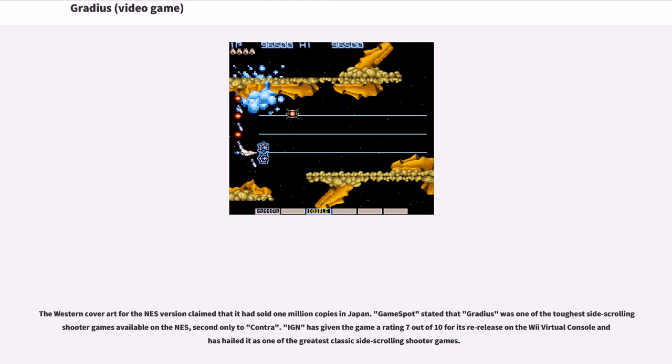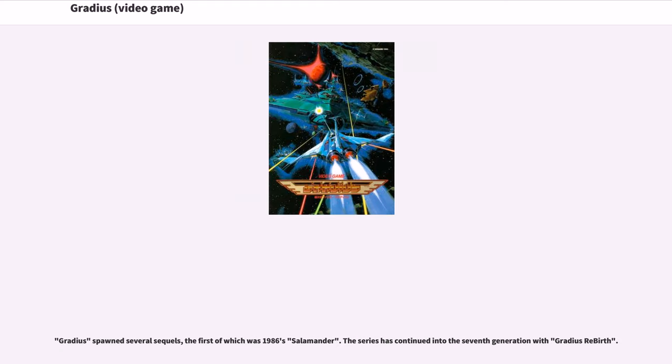The Western cover art for the NES version claimed that it had sold 1 million copies in Japan. GameSpot stated that Gradius was one of the toughest side-scrolling shooter games available on the NES, second only to Contra. IGN gave the game a rating of 7 out of 10 for its re-release on the Wii Virtual Console and hailed it as one of the greatest classic side-scrolling shooter games. Gradius spawned several sequels, the first of which was 1986's Salamander. The series continued into the seventh generation with Gradius Rebirth.